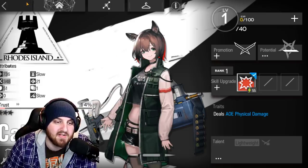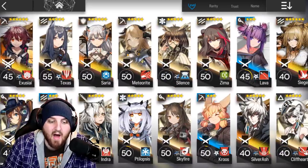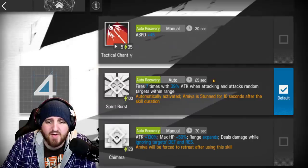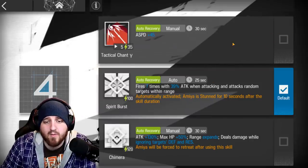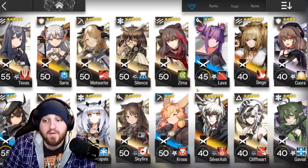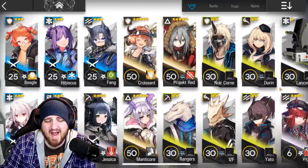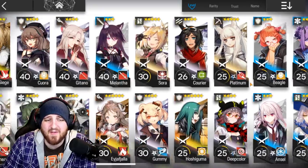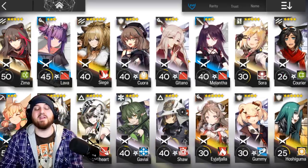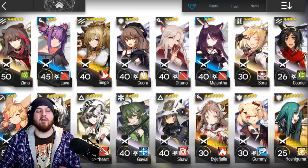There are also some single-target big armored enemies you'll need to deal with using arts damage. The unit I recommend is Amia — everyone should have her, and she will absolutely shred these enemies. Use Skill 1 if she takes a hit once; if she takes two hits, also consider Skill 1 and she should turret through all of them. If you pull Midnight from the event, you can use him too. Just make sure you have at least one unit that deals single-target arts damage.